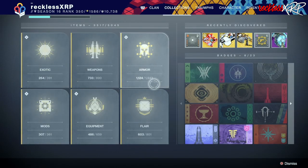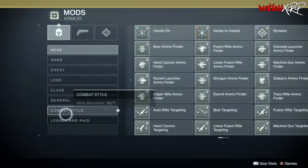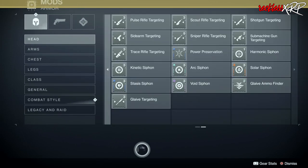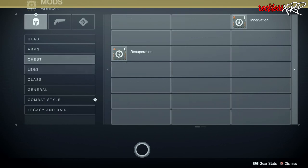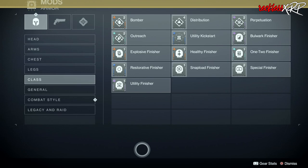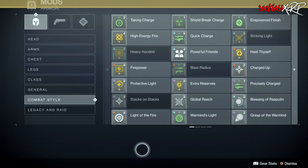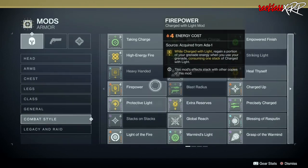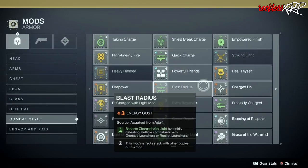If you want to check what mods you still need, go to your Collections, then go to Mods. You can see everything available that you still need — if it's grayed out, you probably still need it. If you are new, you will likely see a lot of these grayed out.